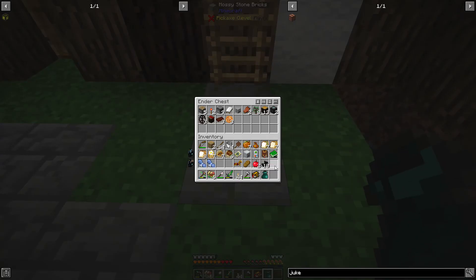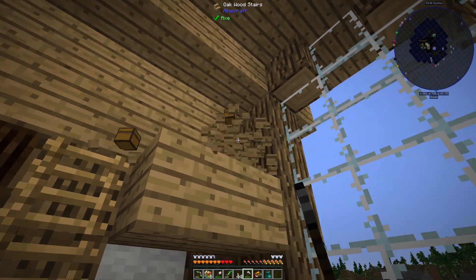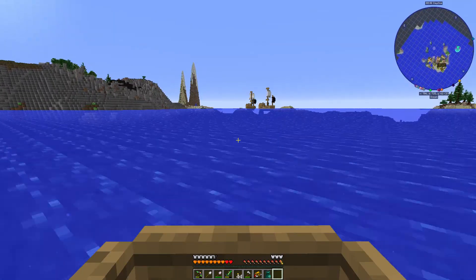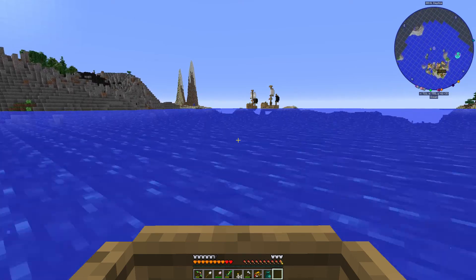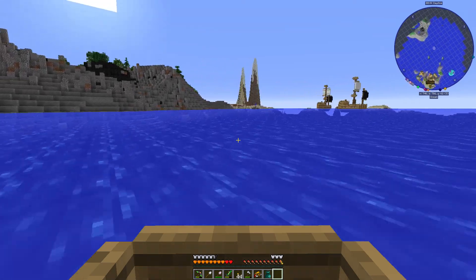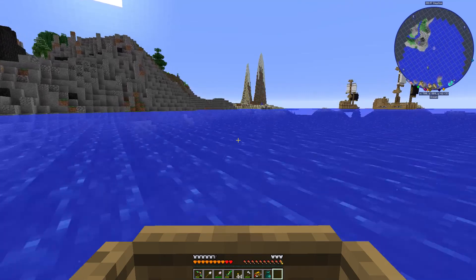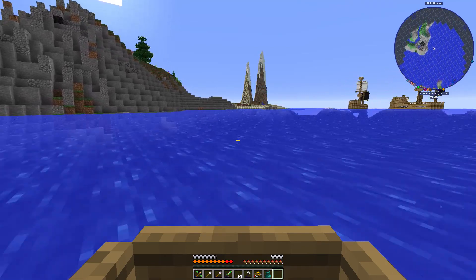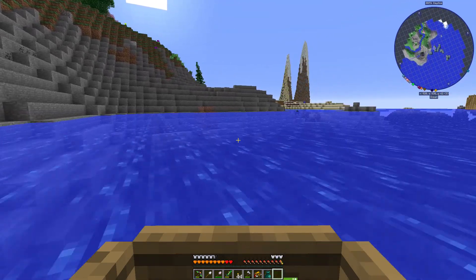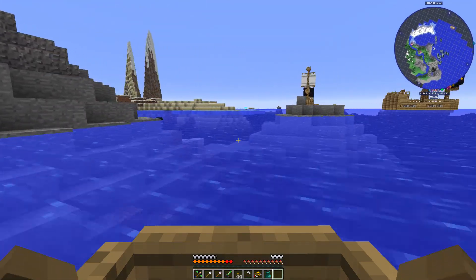I'll just grab the rest of the stuff because I can use it. I'm going to do a little bit of village looting and I'll be back. Done looting that village. I feel like I missed something, but if I ever need to go back there, it's on my map. There are two pirate ships right next to each other — that's pretty helpful, but I shouldn't go loot those pirate ships until I'm absolutely sure I have a place to live.